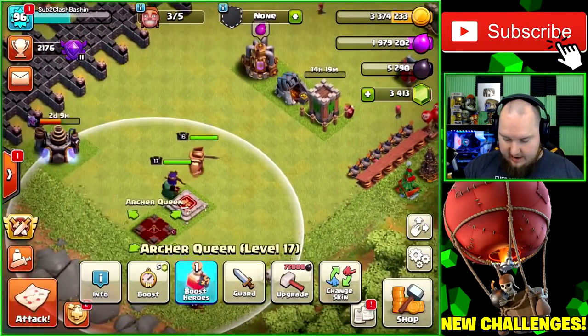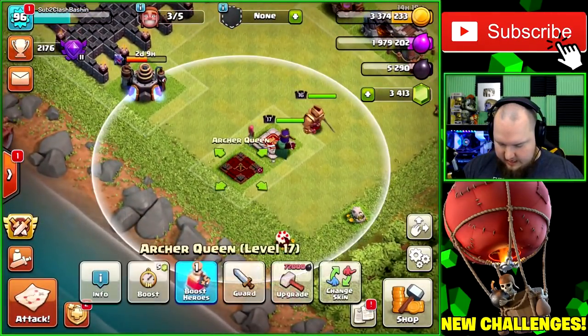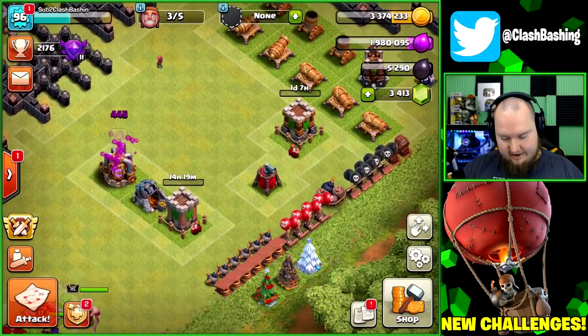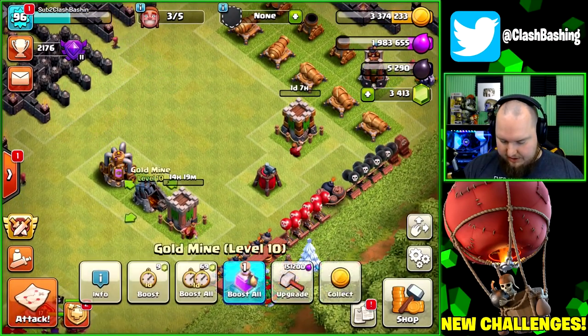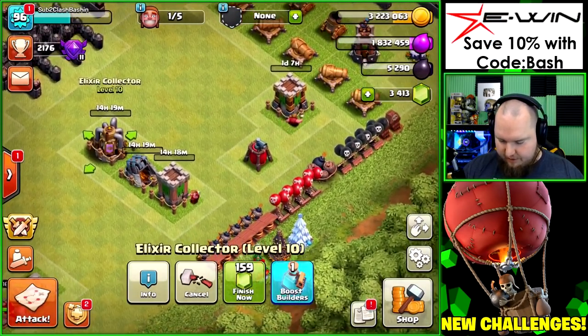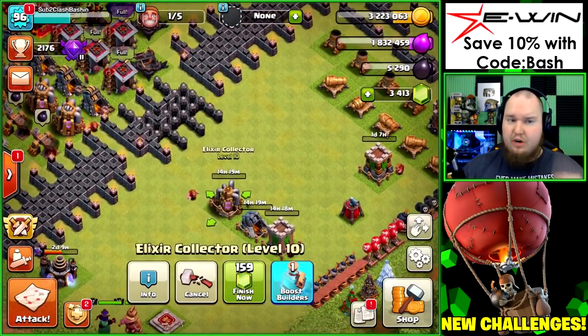We got a book of heroes waiting to claim. If we have a nice session, we could possibly get the king going up today too. We need 72k dark elixir for the queen and 54k for the king — that's a bit steep. I'm also going to drop down the gold mines and elixir collectors, which I keep forgetting to do.